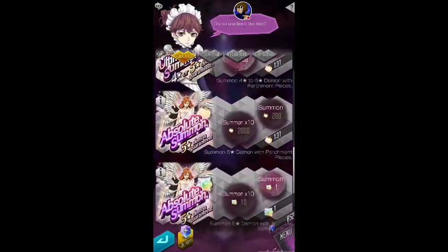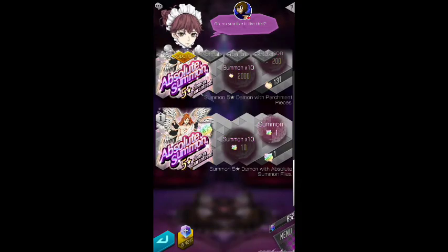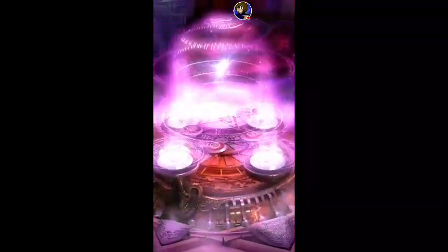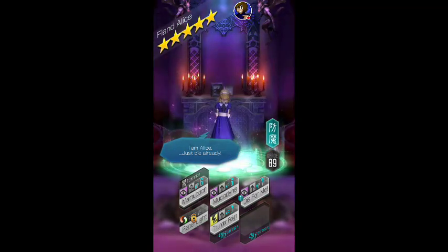Let's see what we get for our absolute summon — I swear, if it's another Alice, please don't be another Alice. Absolute summon... you're kidding me. Alright, I think that's a good note to end on. It's another one — dude, I think my game is bugged. This is the third Alice I got. I've gotten Alice from a guaranteed pull three times in a row.